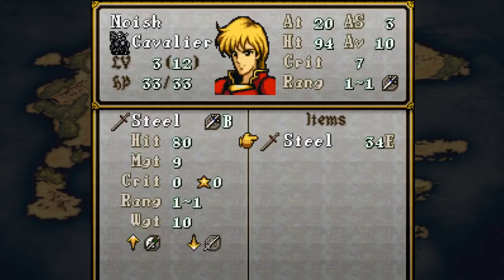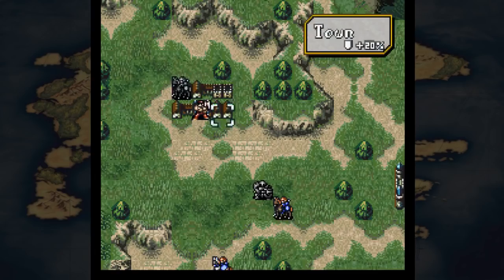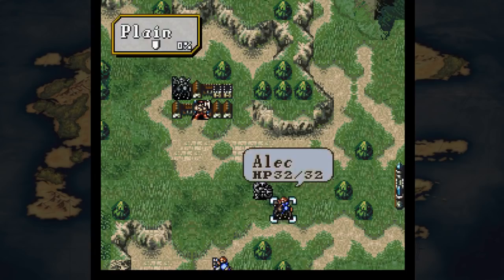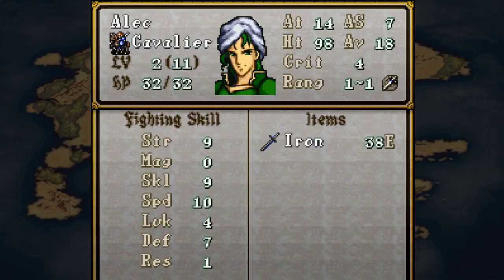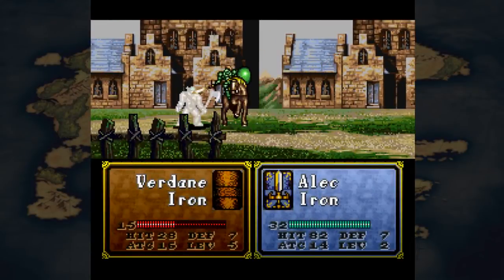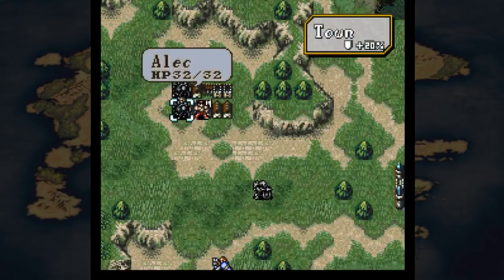There is a weapon weight system - half of your strength is your buffer when calculating weapon weight. Neusch has 11 strength so he's only losing 5 speed as opposed to 10. Alec is only losing 3 speed. Also, minor holy blood characters can now use sacred relics, though they only get half the stat bonuses that major blood characters get.